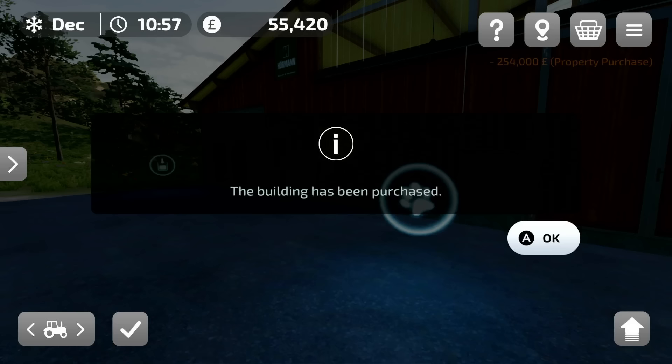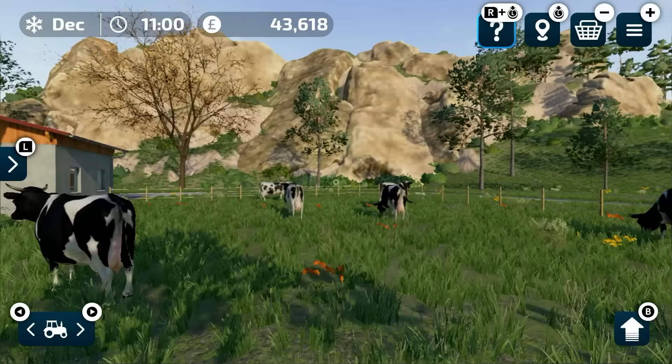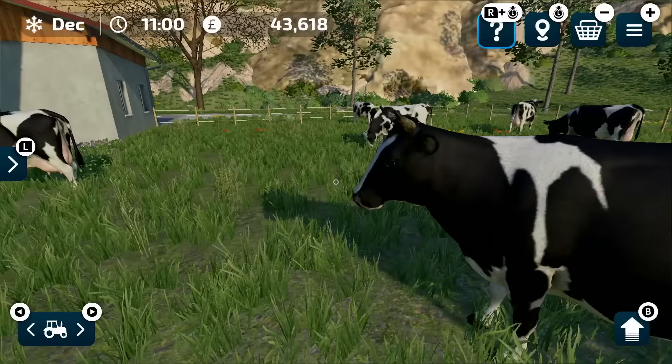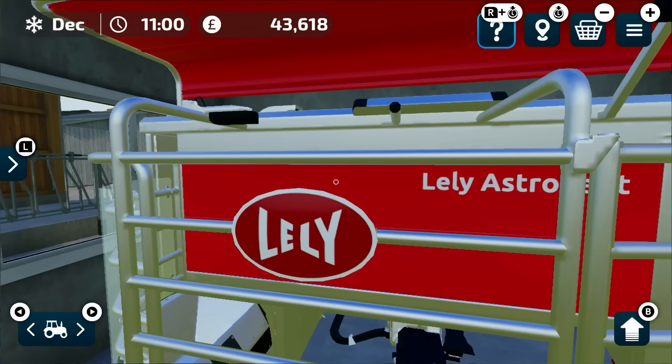By the time we've bought this, it doesn't leave a lot left. It really doesn't — because we've still got to buy some animals. There we go — got some lovely looking new dairy cows in here, a little bit of grass. So here is the milking machine, the Lely Astronaut, which is a real life machine.